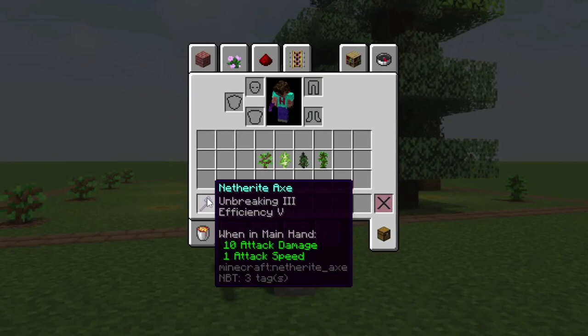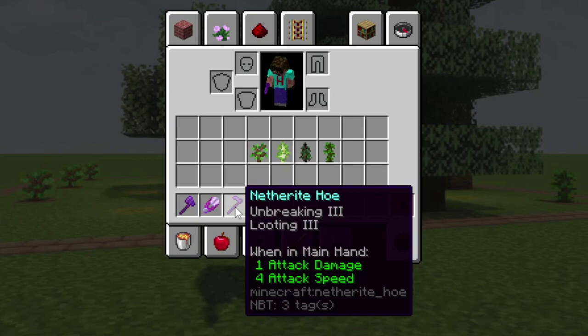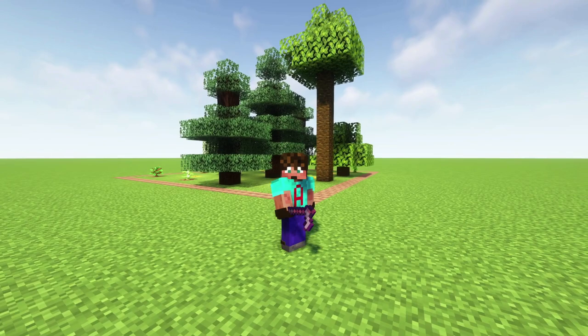The best tools for this farm are an Unbreaking III Efficiency V axe. You could put Mending on it, but you won't get any XP from this farm so you'd have to mend it elsewhere. If you want to get the leaves, you want Unbreaking III shears. And if you want the drops — things like apples or sticks — then you want Unbreaking III and Looting III on a hoe. That Looting III is especially important for jungle trees because you get a much lower drop rate for saplings, meaning there's a chance you won't get as many saplings back as you use up.